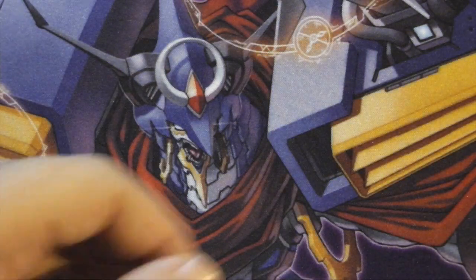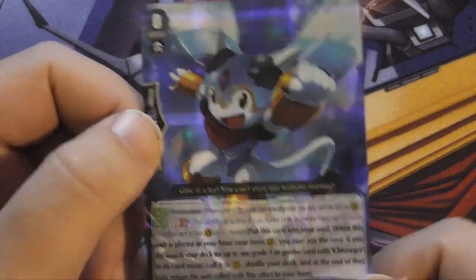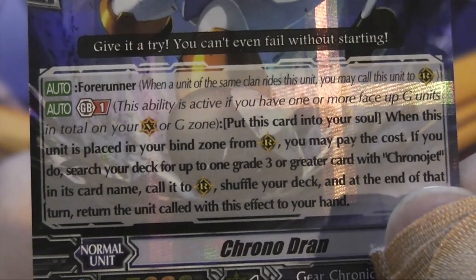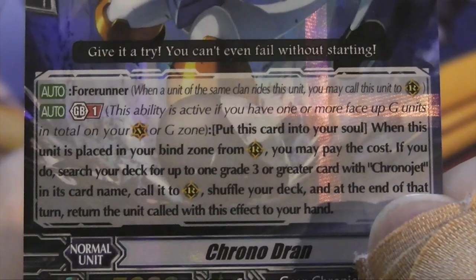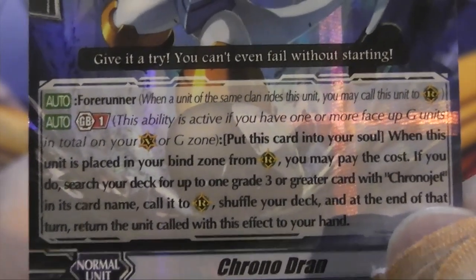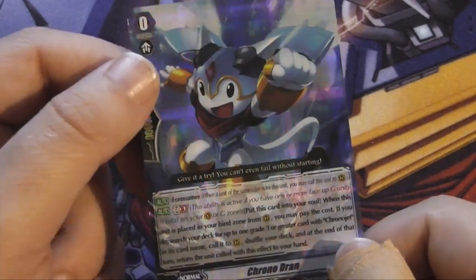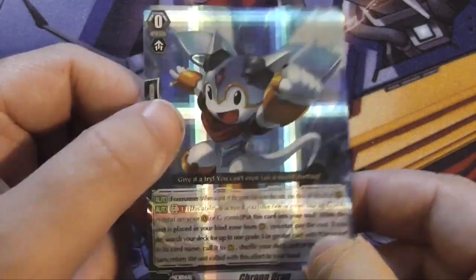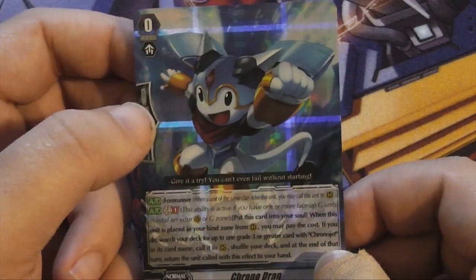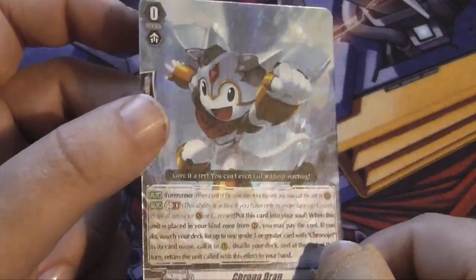The starter — you've probably seen this in the anime — it's Chronodran. He's a foreigner! When he's placed in your bind zone from the rear guard, you can pay the cost: put this unit into your soul, then search your deck for up to one grade three or greater card with 'Chrono Jet' in its name, call it to rear guard, shuffle your deck, and at the end of that turn return the called unit to hand. Pretty cool — you can use that to get another Chronojet to ride if you rode the wrong vanguard, or get another grade three to pitch for stride.